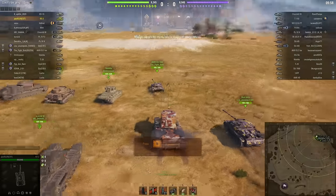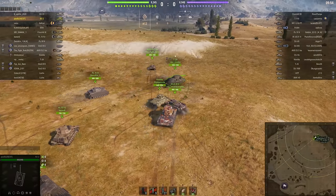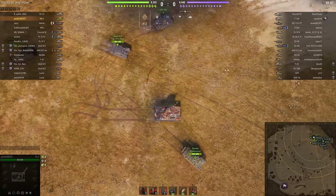It's assault mode. Assault mode battles only last a maximum of 10 minutes compared to the usual 15 in a random battle, but most battles in World of Tanks are over in 7 or 8 minutes anyway, so it doesn't really make any difference.